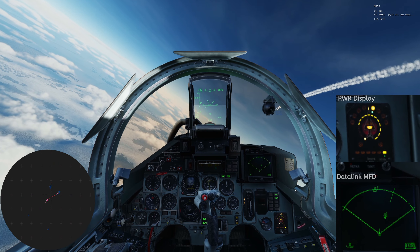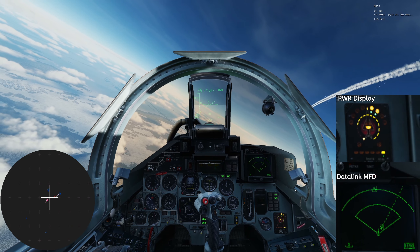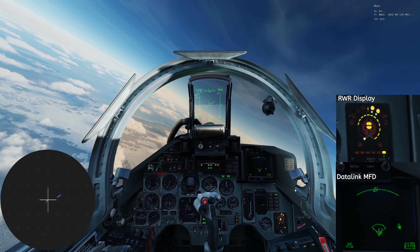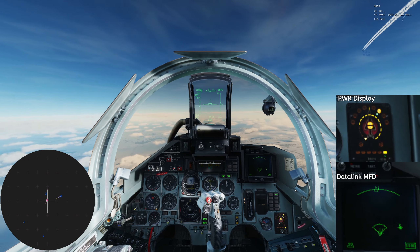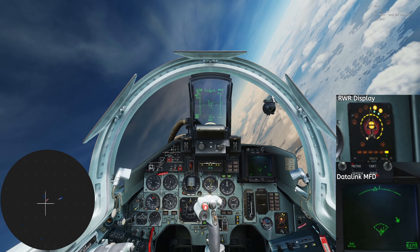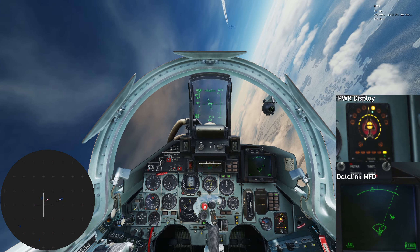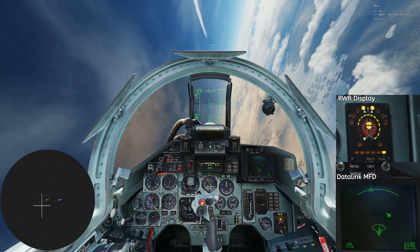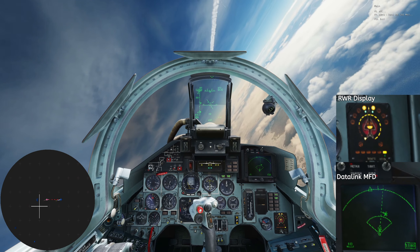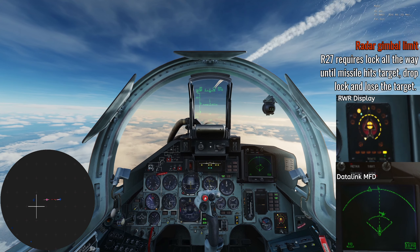We've got this guy locked up — that's the B-52. The Russian radar on the SUs has a limit to how far it can see. The B-52 is kind of above me and I'll show you how to track a target within a gimbal limit. I'm scanning up and at plus one — bring my nose up — there's the circle on him. That's the B-52 I've got locked up.